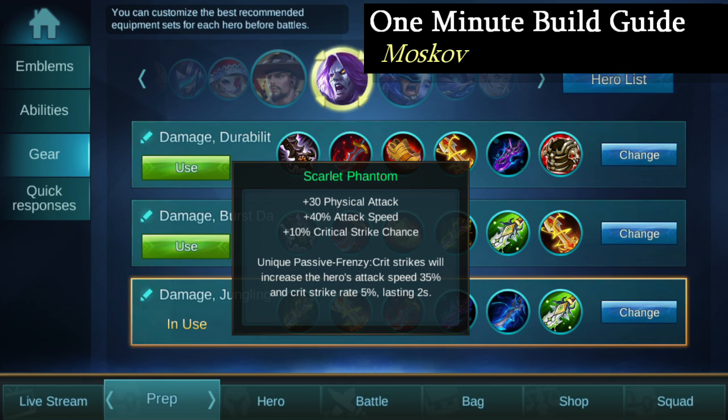Next is the item that provides the biggest jump in damage for Moskov and turns him into an absolute nightmare: Scarlet Phantom.